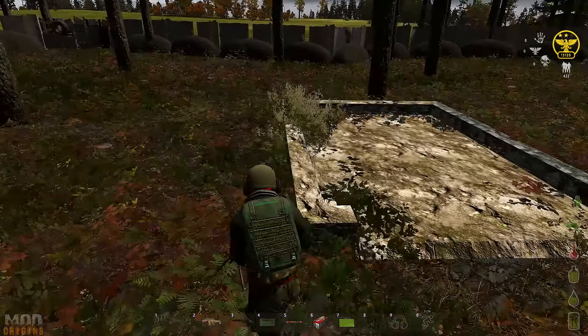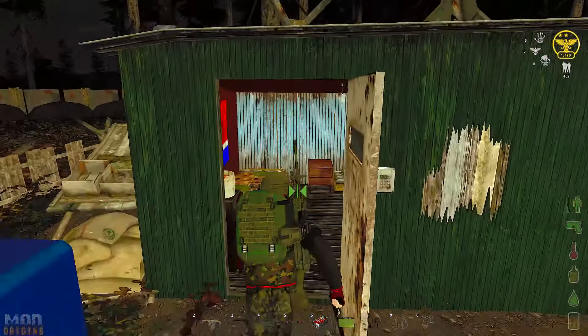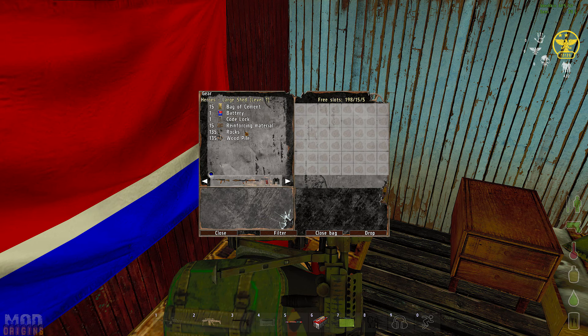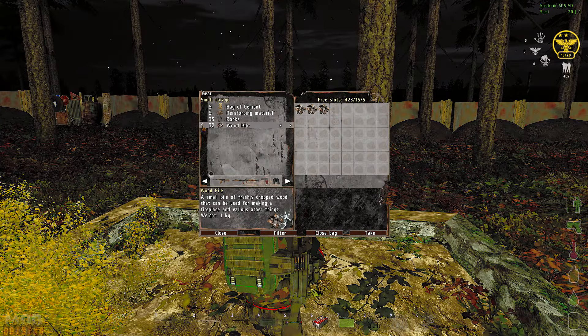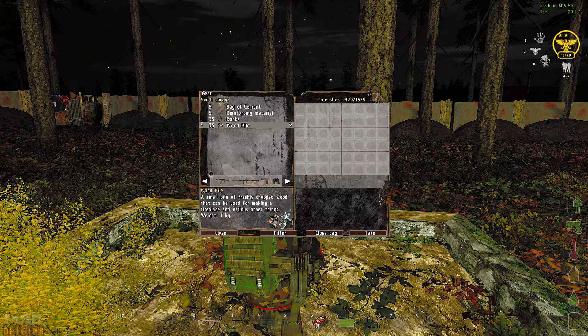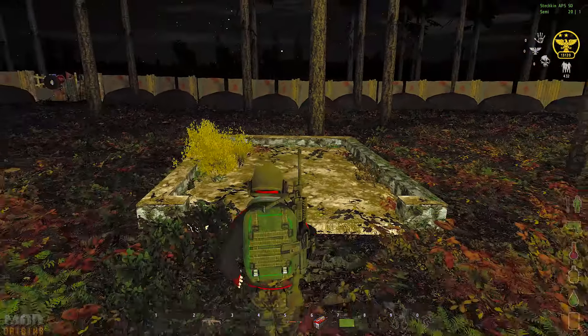The foundations need to be left for a restart to set before you can do stage 2. Back now after restart for stage 2 — we need to take 5 bags of cement, 5 reinforcing materials, 35 rocks, and 35 piles of wood and place them in the gear of the foundation. Once they are all in, walk back a bit, scroll the mouse, and select build stage 2.